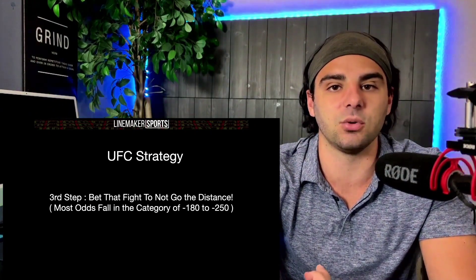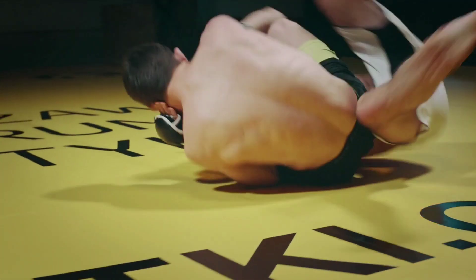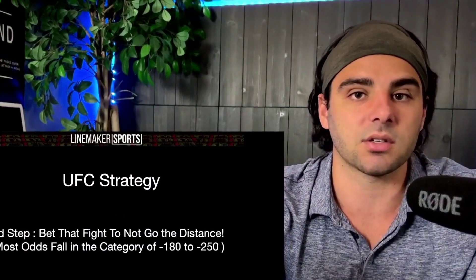First step: make sure it's in the UFC Apex Arena. Then go through and look for the over-unders, target the ones that are at one and a half, write those down, and then take them to not go the distance. That is a very simple strategy that you can implement, guys, and it hits at a very, very high percentage.